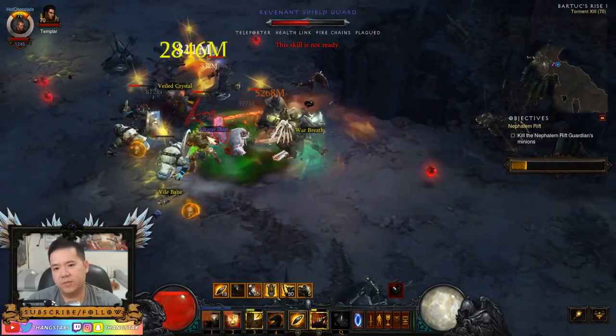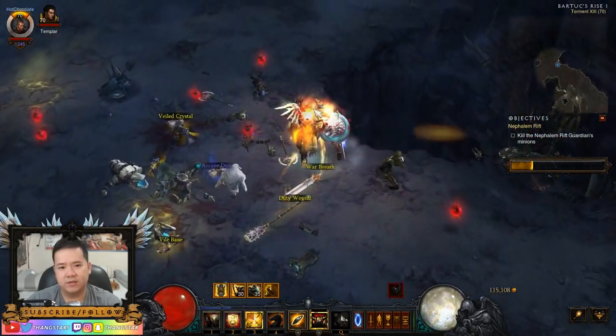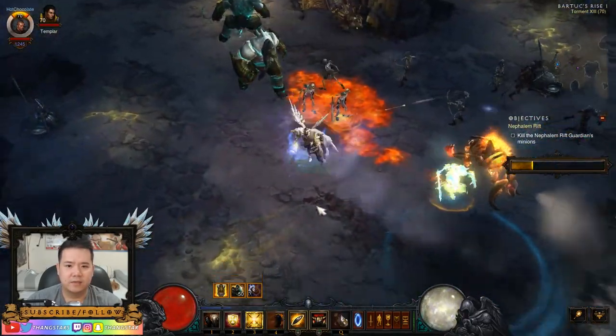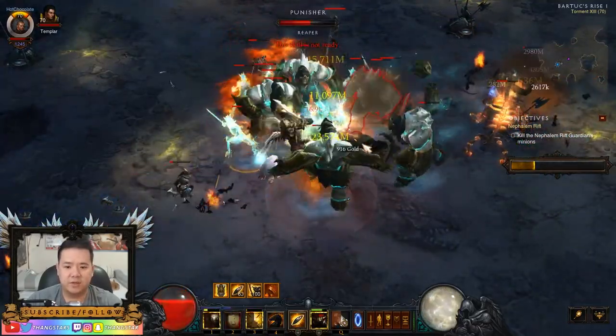Let's go back to town and I'll put the Legacy of Nightmare gear on and change the Kanai's Cube a little bit, and you'll see how strong the difference between the two is. The great thing about this set is you're in Akarat's Champion all the time.